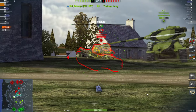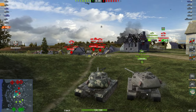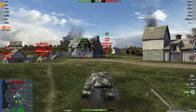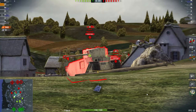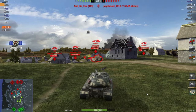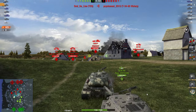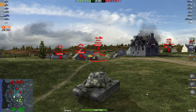You can only pen the lower plate with this M7 Yo. You've got slightly less damage per minute — 1850 versus 1919 on the T-29. You've only got seven degrees of gun depression on the Yo versus 10 on the T-29.